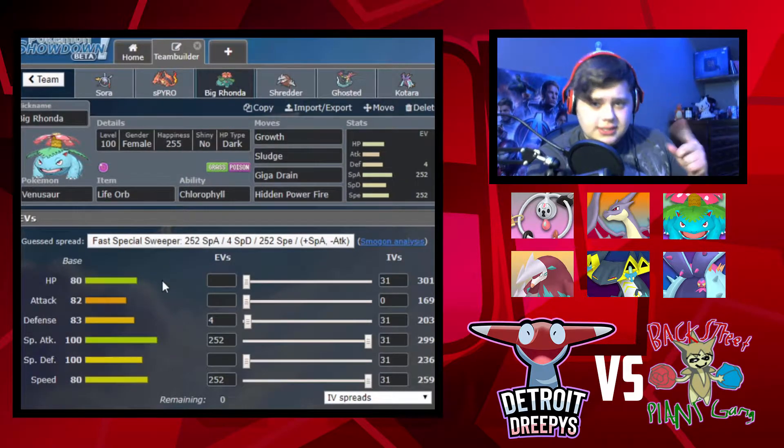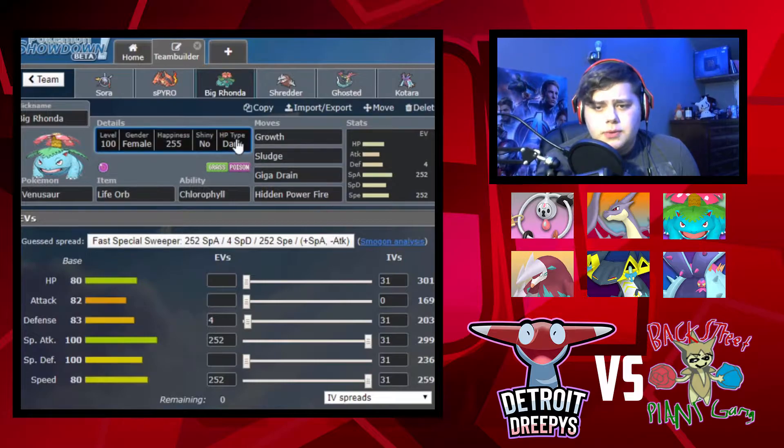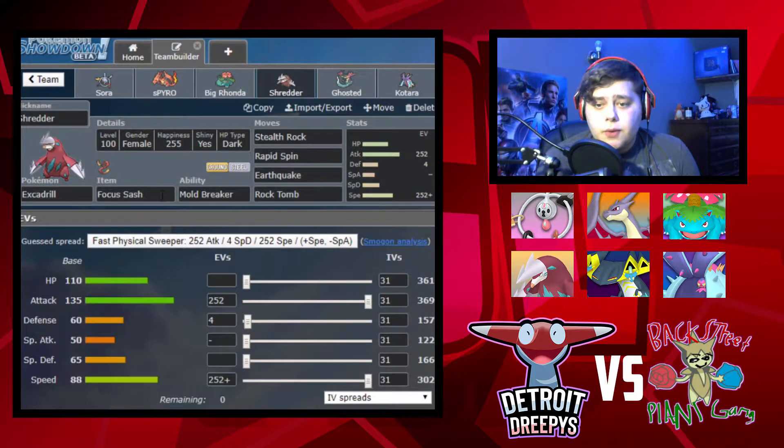Next we got Big Ronda - shout out to That 70s Show - with the Life Orb, Chlorophyll ability, and moves Growth, Sludge Bomb, Giga Drain, and Hidden Power Fire. That's going to benefit from the Sun so much. And we have Shredder the Excadrill with the Focus Sash, Mold Breaker, Jolly Nature, Stealth Rock, Rapid Spin, Earthquake, and Rock Tomb.